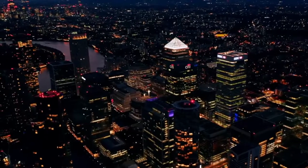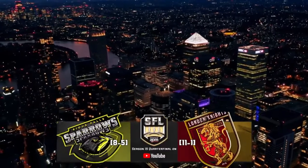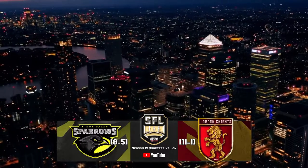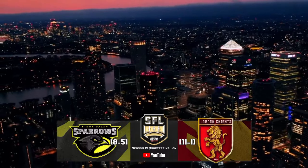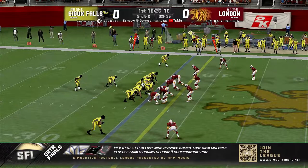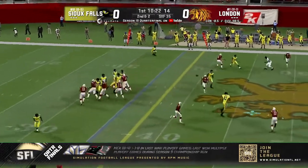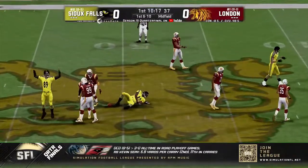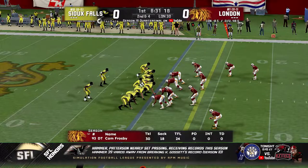The Simulation Football League quarterfinals start here in London, England, just a little after midnight, and the 11-1 London Knights, the first seed in the SFL playoffs, welcome the Sioux Falls Sparrows to town. Line up second and two, just need to get out to the 37. Tyree fires on the slant, that's caught — first down yardage there. Noe Tarazas hauls it in and is across midfield, and Jack Russell at strong safety.